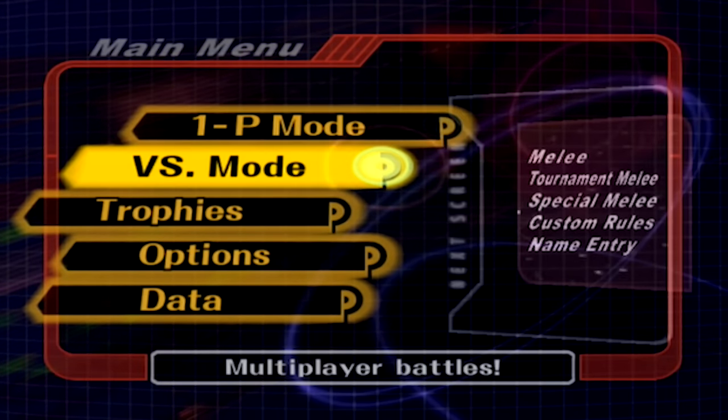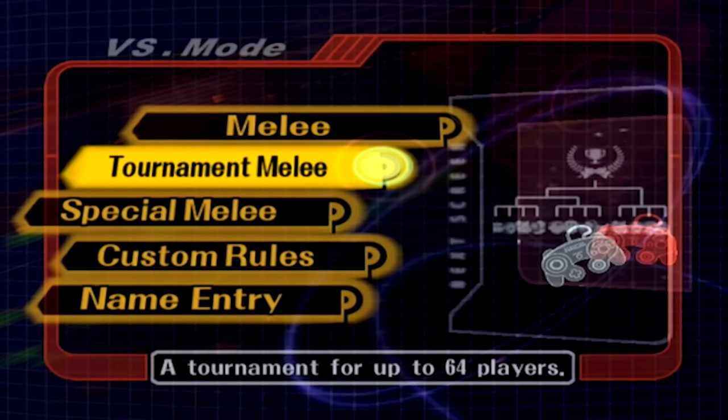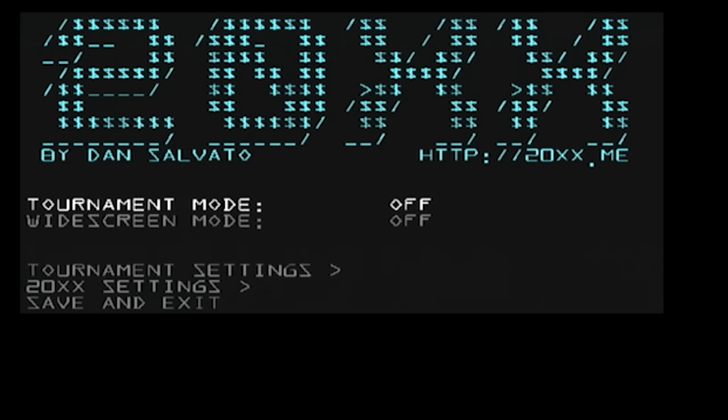Let's jump into what makes this cool and why there are some cool features. To get to the settings, you go to Tournament Melee underneath Melee, and you get this custom menu that says 20XX by Dan Salvato. Dan Salvato is the creator, and he did pretty much all of this on his own — I think he had a little bit of help, but most of this was his undertaking.